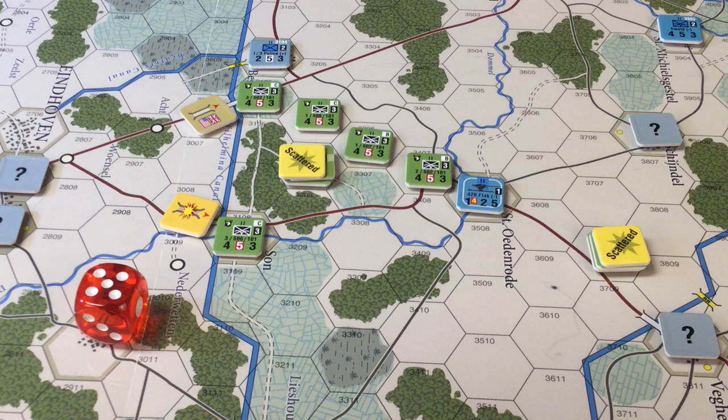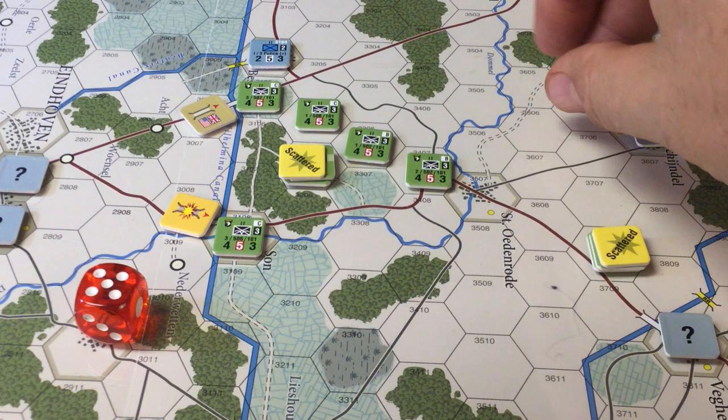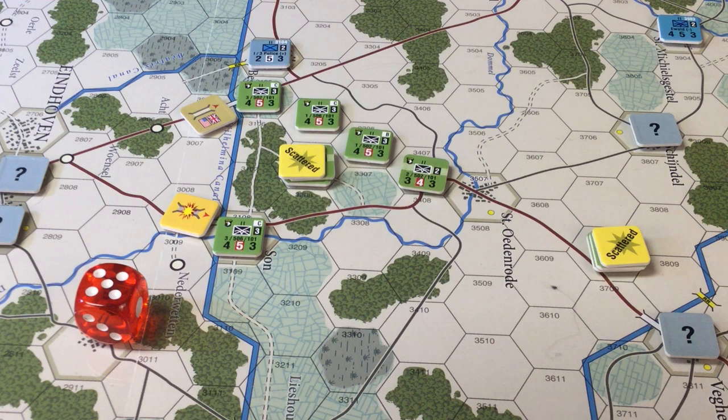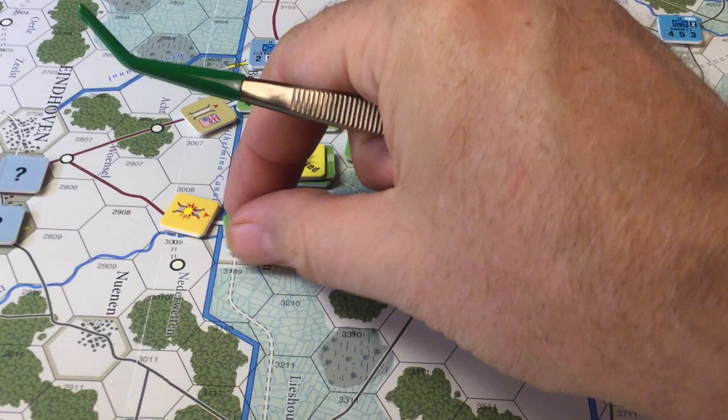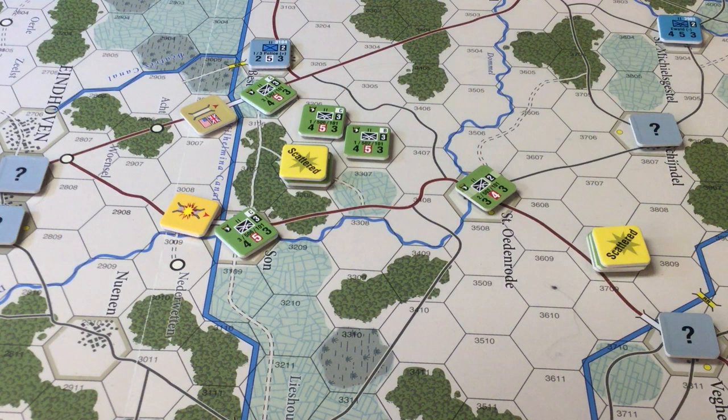We roll our die and we got a two — that is an exchange. What is an exchange? An exchange means you get to pick a loss; each side gets to pick a loss on the other side's guy. Now this defender is only a one-step unit, he gets removed. There's only one guy attacking, he takes the hit in exchange results. If the hex is vacated — boom — the hex is captured. So it costs something, but the hex was taken.